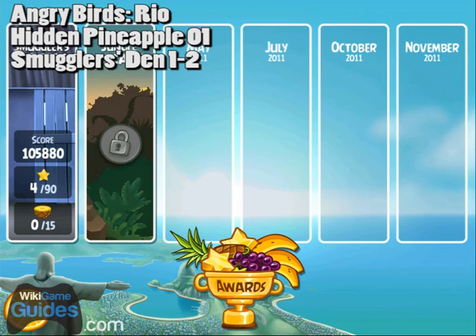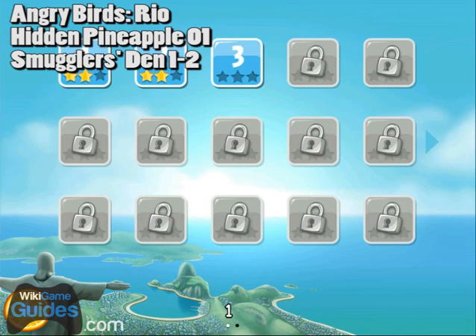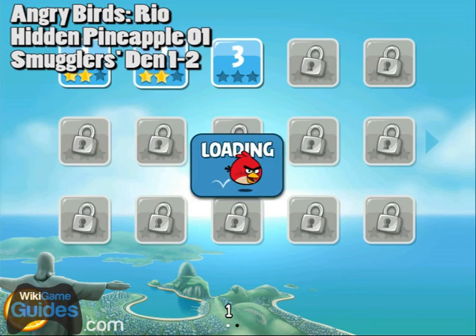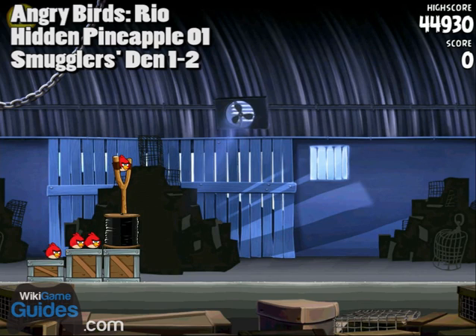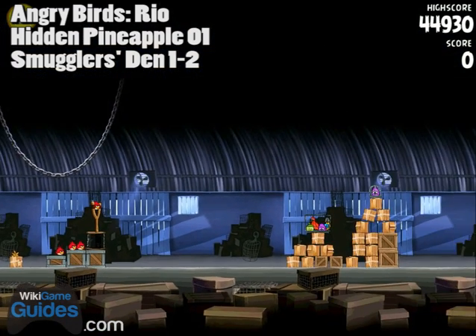Angry Birds Rio! This is the pineapple guide. You'll find the first pineapple on World 1-2, and when you start a level you want to pinch the screen with two fingers — that will allow you to zoom out and that helps you find any pineapples there might be on the level.